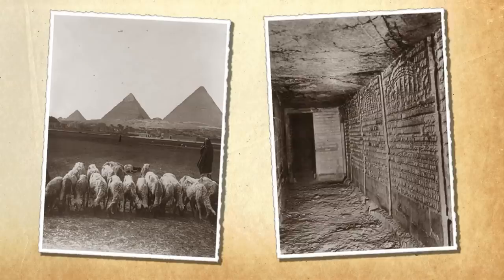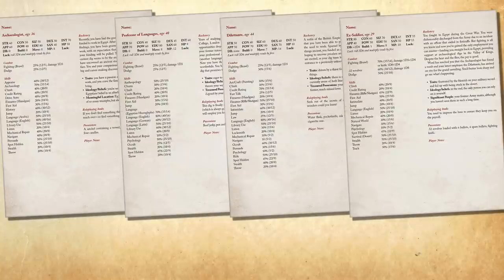The scenario takes place in 1924 at an archaeological dig in Egypt. It comes with four pre-generated characters, and the whole scenario itself is about 14 pages long. I ran this adventure for some friends who'd been wanting to get into tabletop games and wanted to try Call of Cthulhu. Being intended to play in only an hour or two, the scenario is pretty simple — you really can't do a complex investigative plot in only an hour.